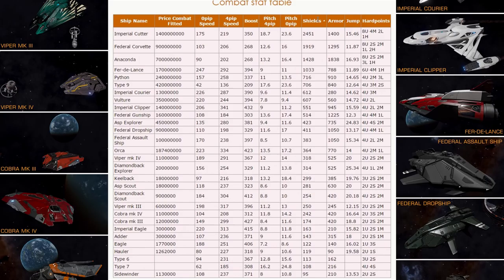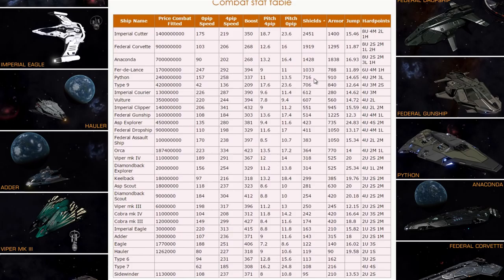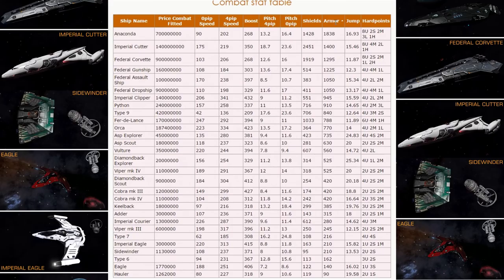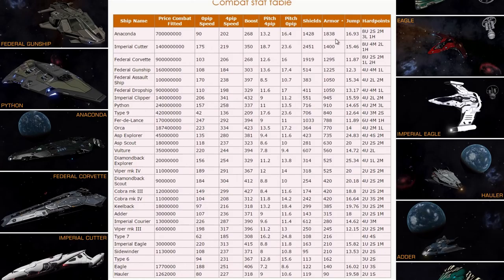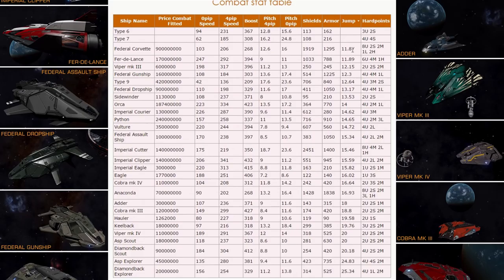Shields: with a full load of shield boosters in every single utility mount and best regular shield generator — Imperial Cutter, Federal Corvette, Anaconda. You can get better shields if you use Prismatic. Fer-de-Lance is number 4 and Python falls way back at number 5. Armor: without any hull reinforcement packages, only with mirrored armor. You can have much more armor points if you use hull reinforcement packages, and the biggest winners are ships with many internal compartments. Anaconda has the highest armor without any hull reinforcement packages, followed by Cutter, Corvette, Federal Gunship, Assault Ship, Dropship, and Clipper.